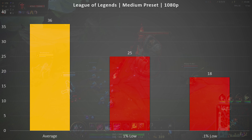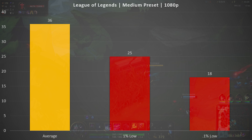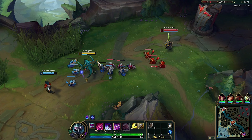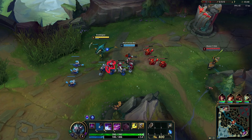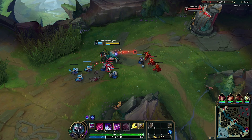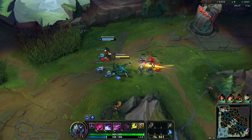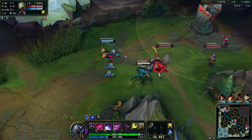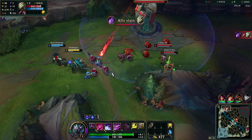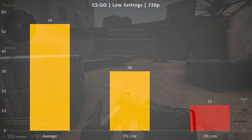I wanted to start with a title I was almost 100% sure this APU could run, so I went with League of Legends at 1080p on the medium preset. And yes, it can absolutely run it — averaging 36 FPS with a 1% low of 25 and a 0.1% low of 18. It's not a great gaming experience, but it's a slower-paced title that doesn't require the twitch reactions of an FPS game, and it actually looked just fine at 1080p.